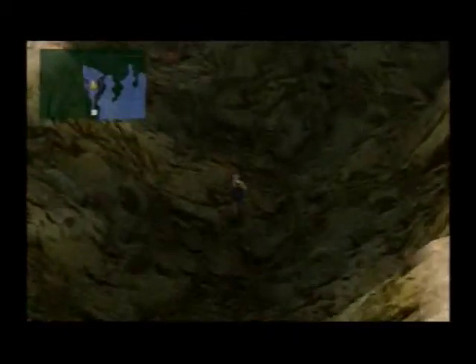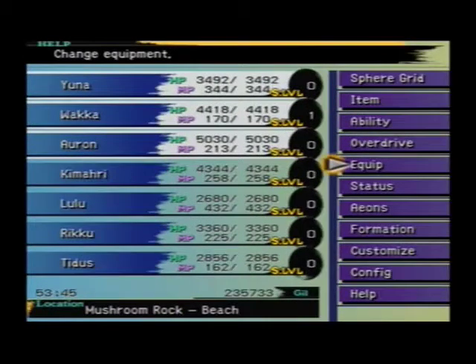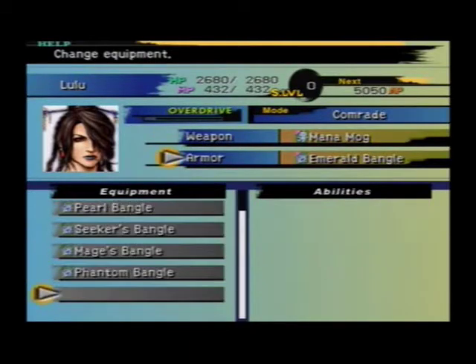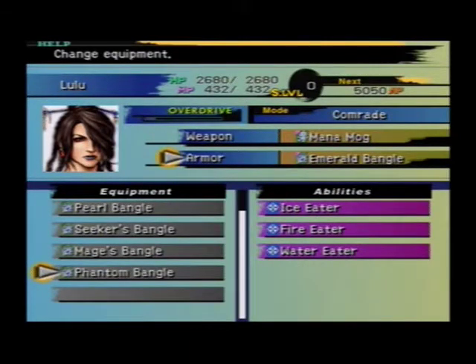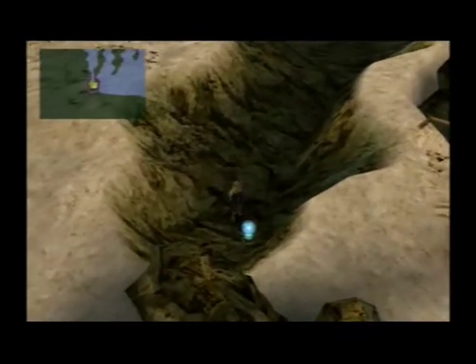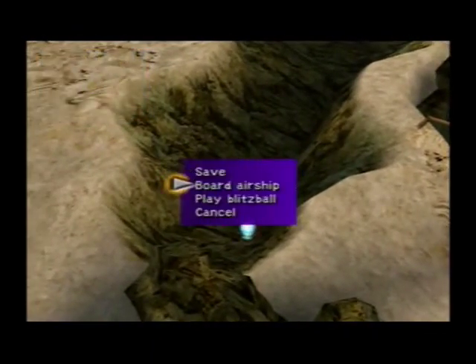It's one of the crevices from when Sin attacked. So then we get the Phantom Bangle. I'm having trouble pronounciating today - Phantom Bangle. It's really awesome. Three Eater abilities - basically you absorb damage from elements. It's quite awesome. So let's port the airship.